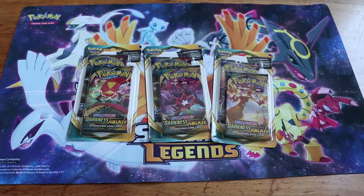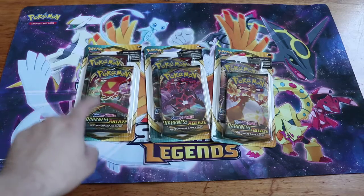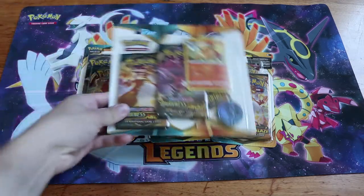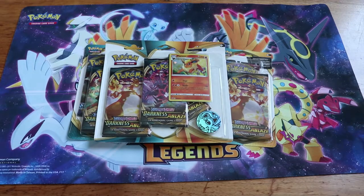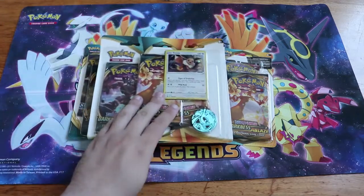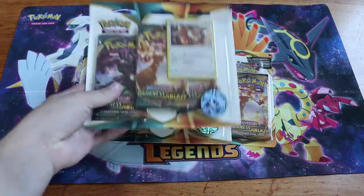Alright, hey guys. Darkness of Blaze just released. We're not going to be buying a lot of packs for it, because there's only a few cards we want out of it. But I did buy three of these two-packs that have one Darkness of Blaze and presumably one Sword and Shield in each of them. And then I bought the Darkness of Blaze three-pack with Flareon and the Darkness of Blaze three-pack with Eevee, because Shell wanted the promos.